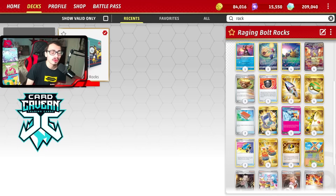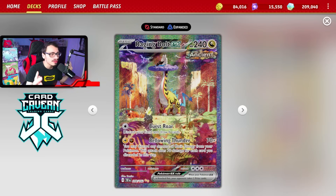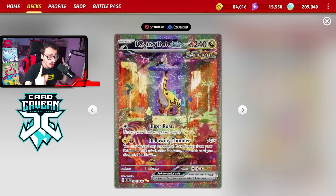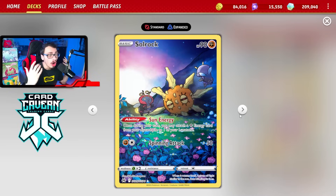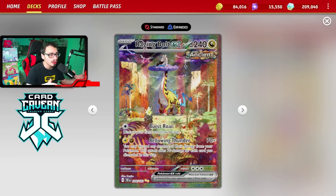Welcome back everybody to a brand new Pokemon TCG Live Temporal Forces deck video. Today we're looking at another really cool Raging Bolt combo — Raging Bolt with the rocks. Raging Bolt is a really fun card to play. One of the combos I was really excited to try out was Raging Bolt with Soul Rock and Lunatone, because you can use Soul Rock's ability to put energy onto your Lunatone, which then fuels Raging Bolt's main attack, Bellowing Thunder, doing 70 damage and discarding any amount of basic energy.